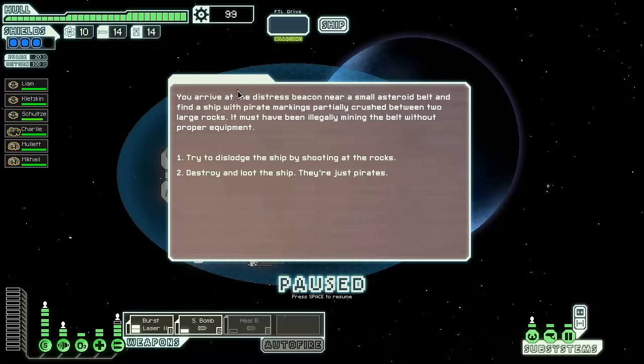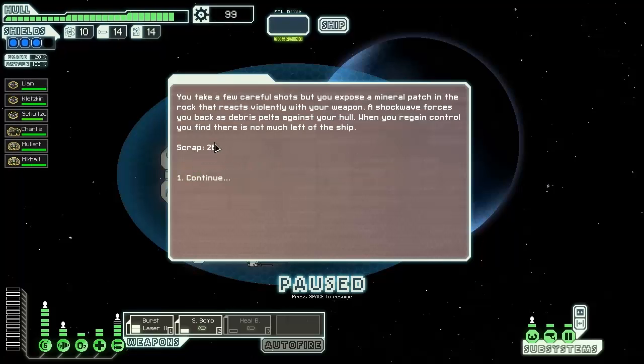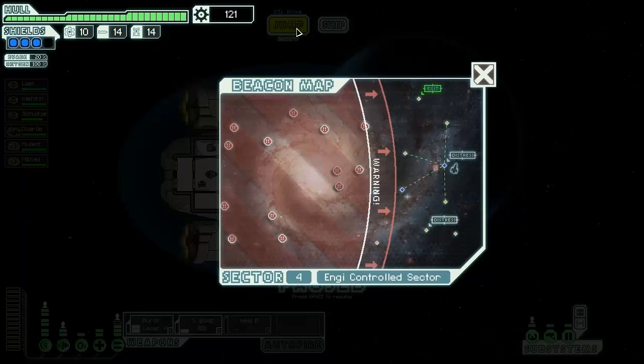Let's see what this distress beacon is. A ship with pirate markings is partially crushed between two large rocks. Let's try to dislodge it by taking a few careful shots. A shockwave forces back a bunch of scrap and that's it - oh well. Very specific and strange things can happen in this game.